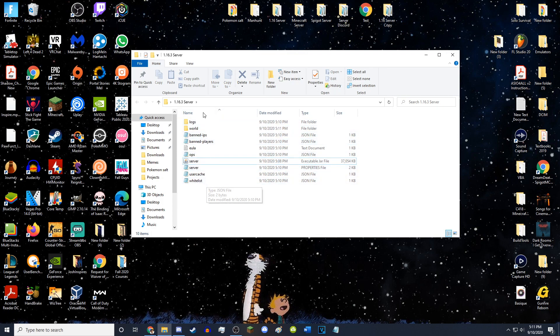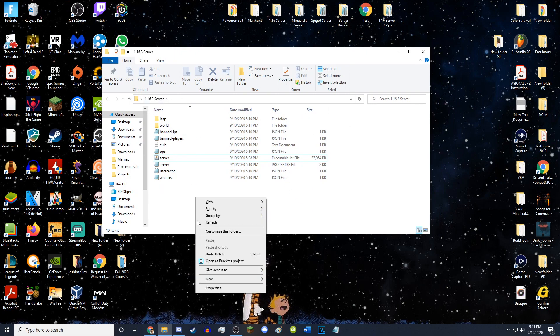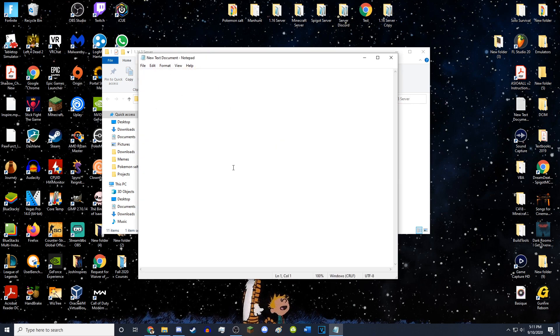It'll close the server and save everything. As you can see, you have all these other folders now with the world file. Now you want to right-click and create a new text document inside this folder, then double-click that text document to open it.